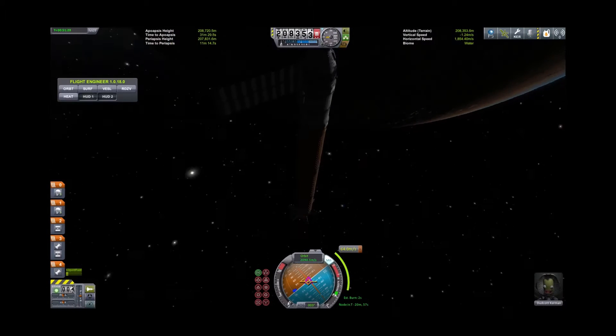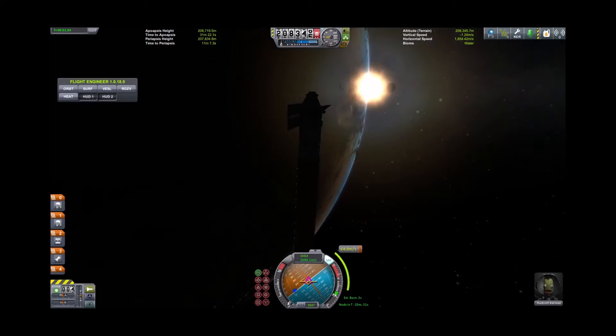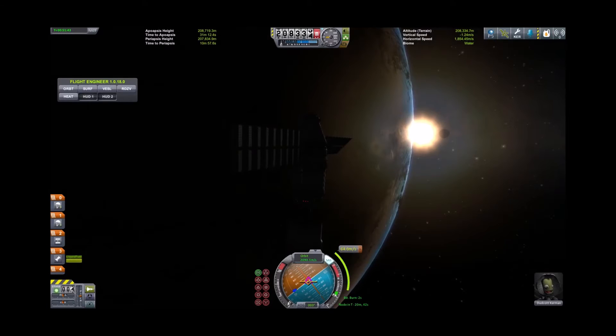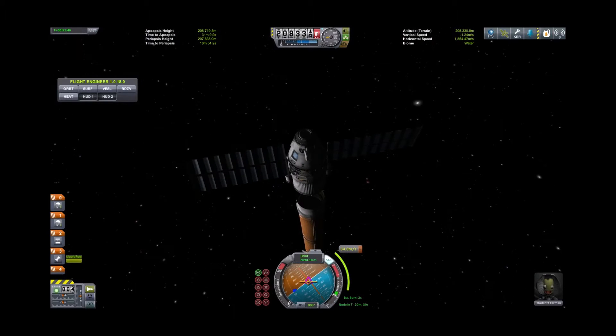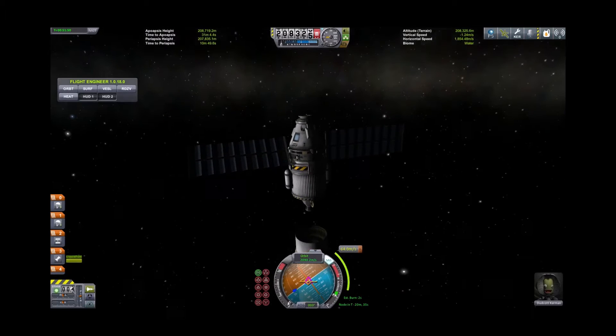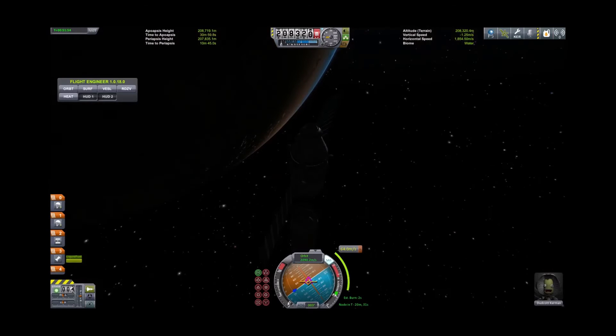Our ship still has the boosters on from when I put these ships in orbit, so let's go ahead and get rid of that. These are a very basic ship — a Mark 3 capsule, docking port, RCS system. They have parachutes because I'd like to get the crews back to the ground alive, but they'll definitely work for our demonstration.